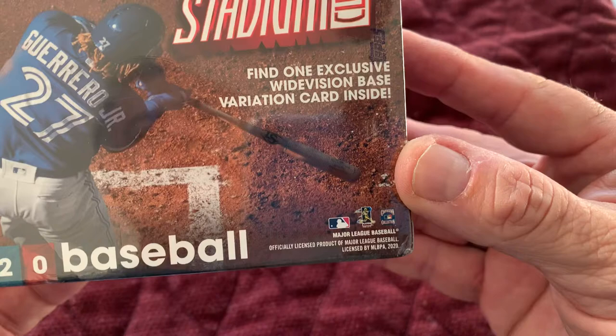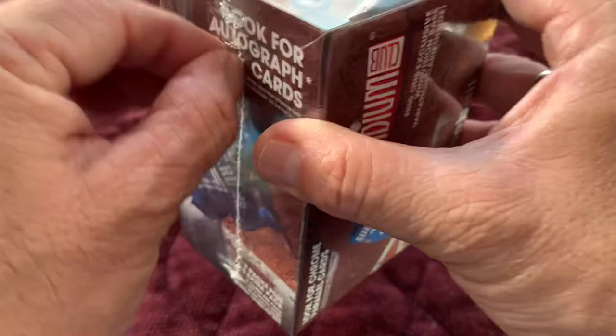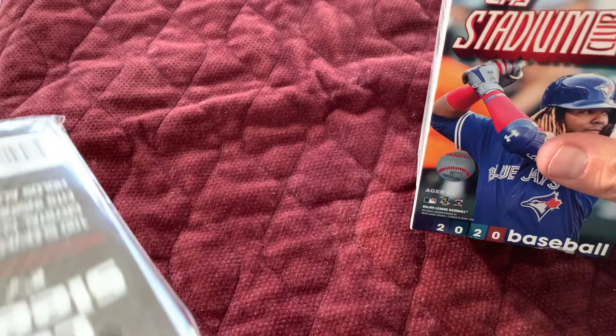Here's the other side. Look for chrome parallel cards. Find one exclusive wide vision base variation card inside. I've got an idea of what I'm going to do with that. I did not place a knife in here, though I think I got a pair of scissors. Obviously it's not at my usual setup back home. Let's see what this blaster has — I picked this up on my last trip down here. I've got my trusty card sleeves just in case something great comes out of here.